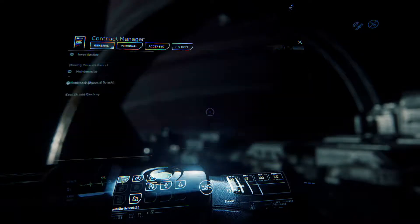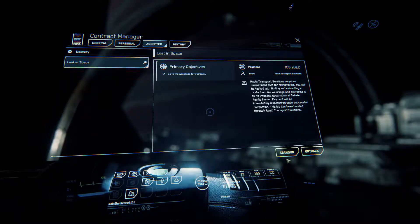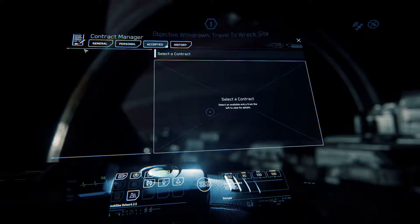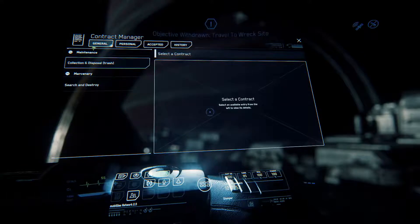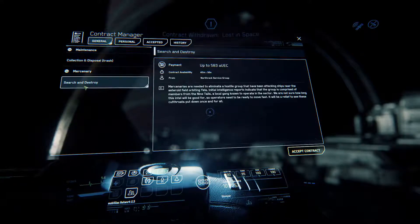Let's go back to the main MobiGlass, back to missions. Under Accepted and then Abandoned — that mission is now gone from General, and some of the other ones have disappeared as well.